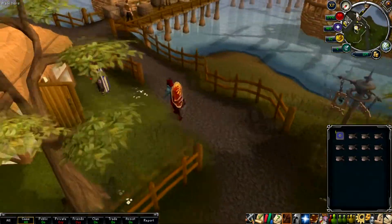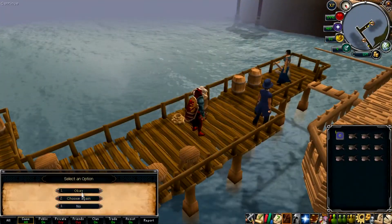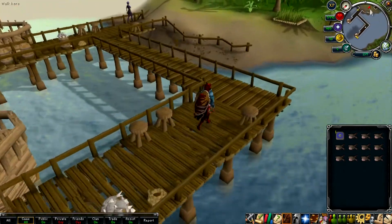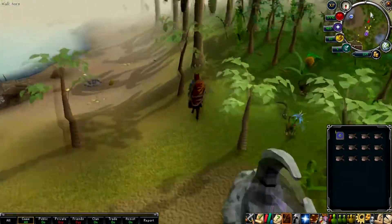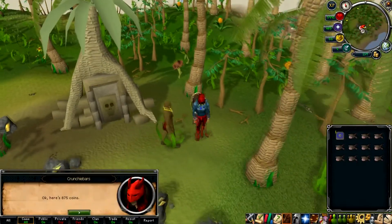Starting off in Camelot, you want to make your way to the docks. When you get there, right-click and select 'Charter' on any of the people at the end, then click on Brimhaven. Once you're there, walk off the boat and head south until you reach the dungeon in the mining area. There'll be a man there that you need to right-click on and select 'Pay' — paying him grants you access down into the dungeon, and you need to do this every single time you come here.